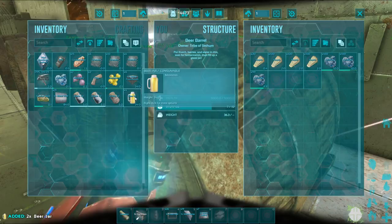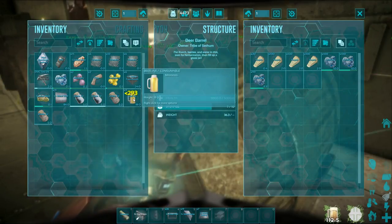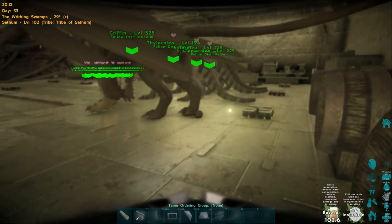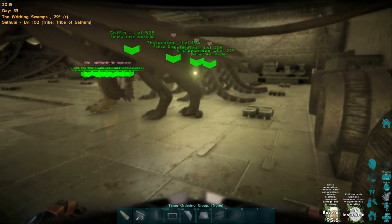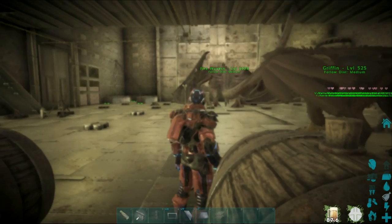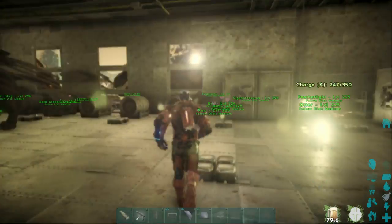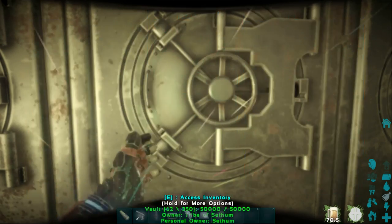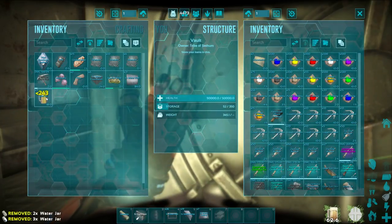When you consume it you will become intoxicated. You can also place the beer jar in your inventory and you have to place it in the 0 slot to tame the Calicotherium, which is a passive tame. Once consuming it you do become intoxicated, which will mean reduced water consumption and your stamina will deplete faster. As you can see there are bubbles coming out of my head to indicate that I am intoxicated, and it does apply a tint to the visuals. The beer jar does not have a spoil timer, so you can store it for quite a long time. Once you do consume it you get your jar back in the form of an empty jar.